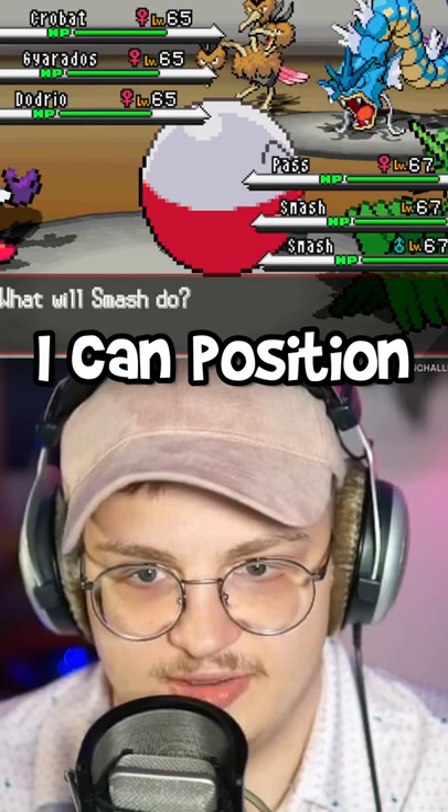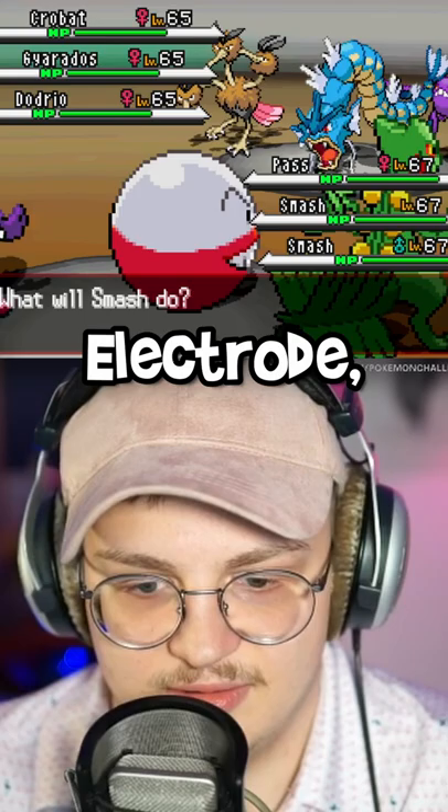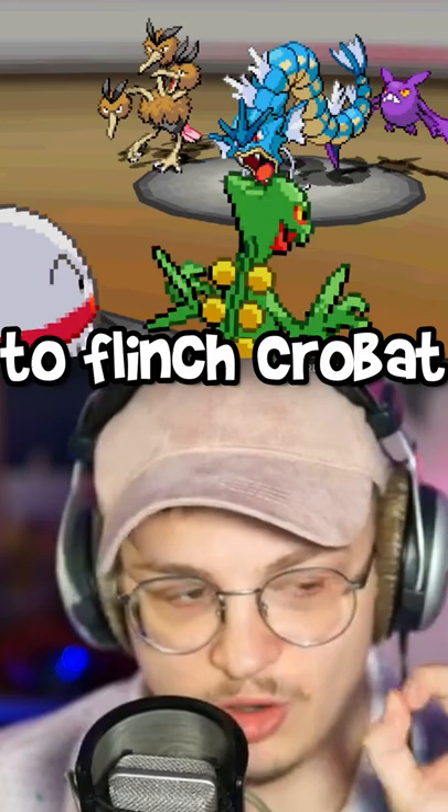For my team, I'll be using Jinx, Electrode, and Sceptile. By ordering my team, I can position my Electrode in the middle. Unfortunately, I know that Skyla's Crobat speed ties my Electrode, which means it can move before it and kill my Sceptile.